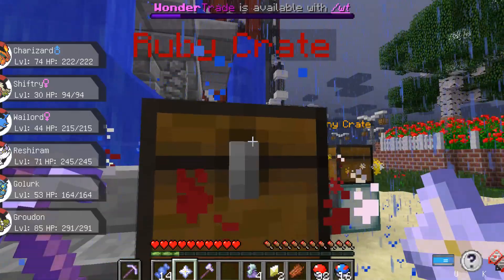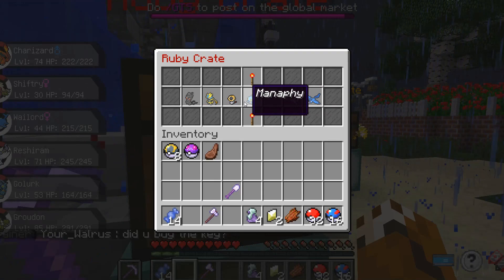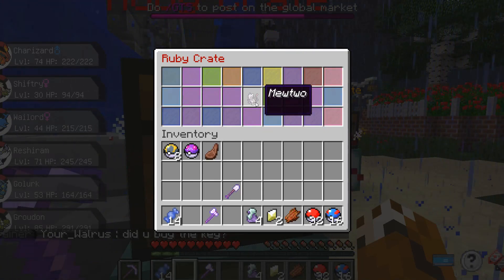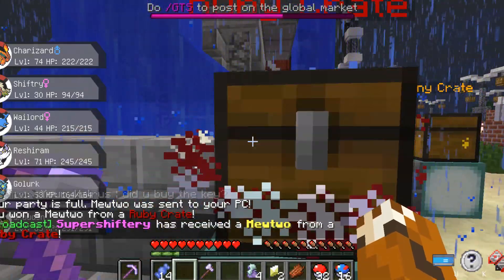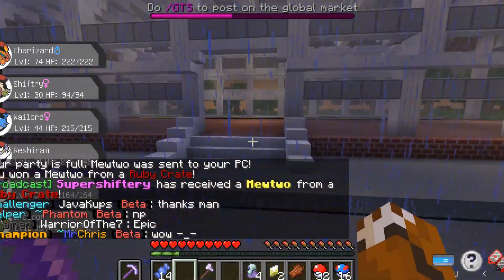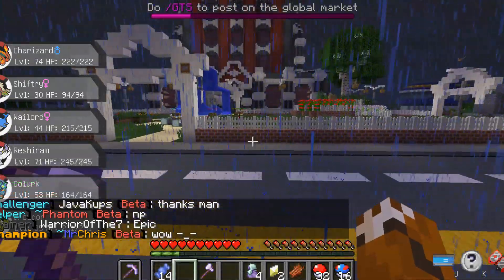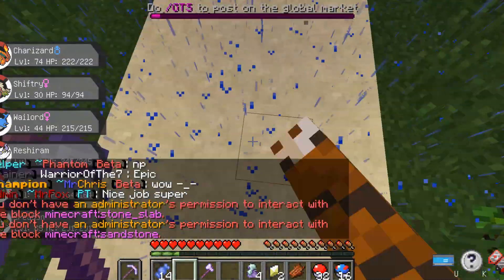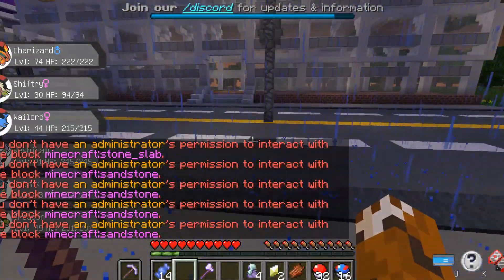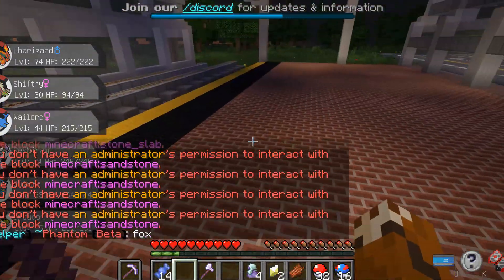Right here we actually do have the Ruby crate. I'm excited to see what we can get. We got a Mewtwo! We got a Kyogre and Mewtwo — as you guys can see. You saw there are a bunch of different ones: there's Moltres, Zapdos, there was a Lugia in there — it was insane. I definitely recommend getting these crates because you can get really cool Pokemon out of them.